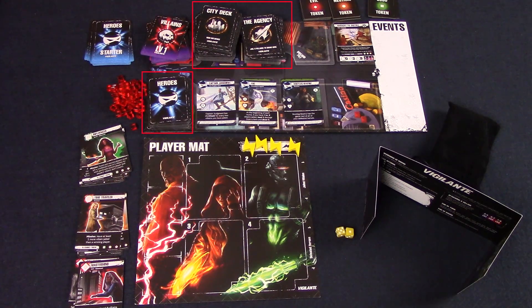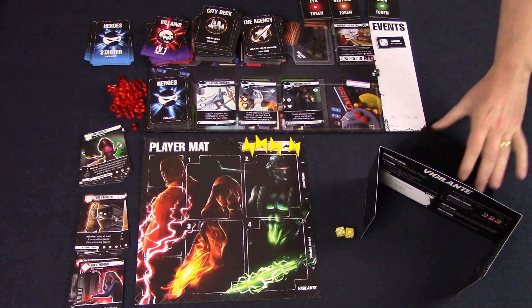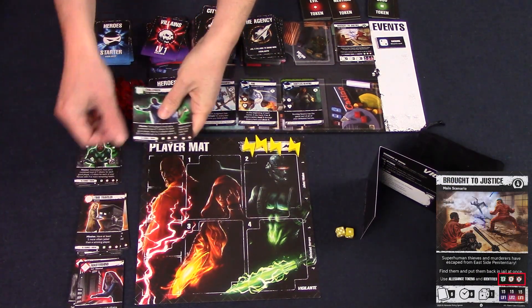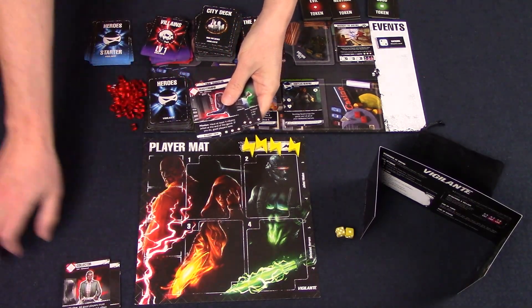All the card decks are shuffled and placed in the appropriate spots, and three heroes are turned up to form a market. From the event bag, draw the number of events as shown on the scenario card. Each player then takes a player board, and dice and action markers of their chosen colour. Next, take the identity cards as shown on the scenario card — for this example, we're going to be taking two good, one neutral, and one evil identity. Shuffle them all up and give one to each player.